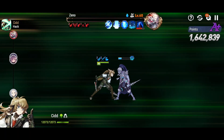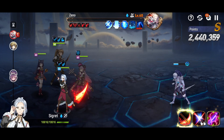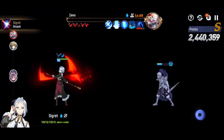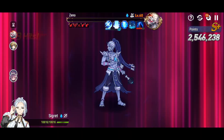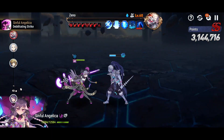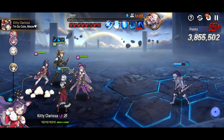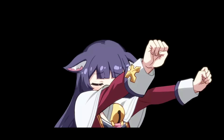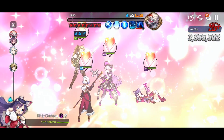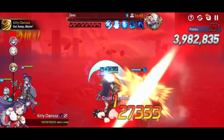Any chance you get to use Cid's S3, you should — it does a little bit more damage than his S1. Sigrid's S2 will do more damage here. Her S3 does extra damage predominantly because the more debuffs there are, the more she ignores defense. You're already at zero defense, so her S3 does do a little more damage than her S1, but her S2 does more damage than any of her skills. Always use her S2 when it's available.